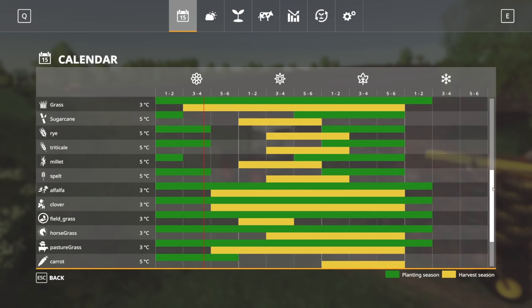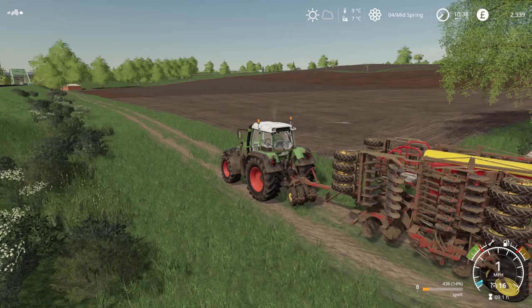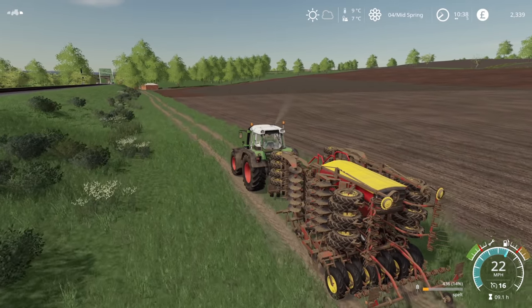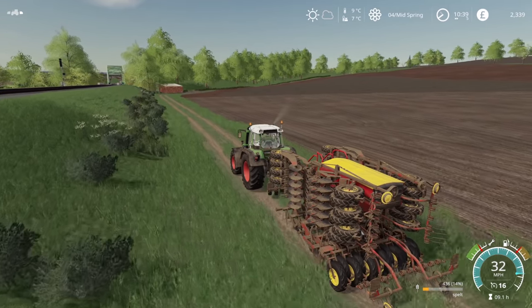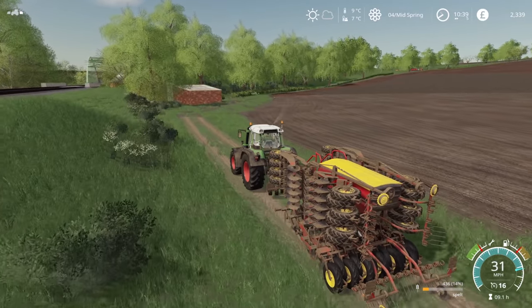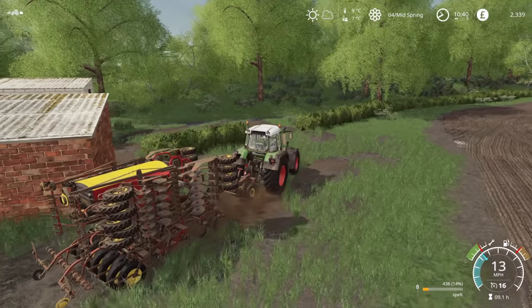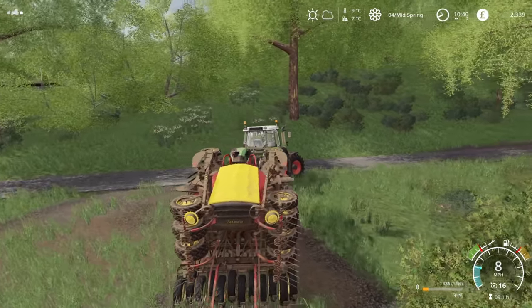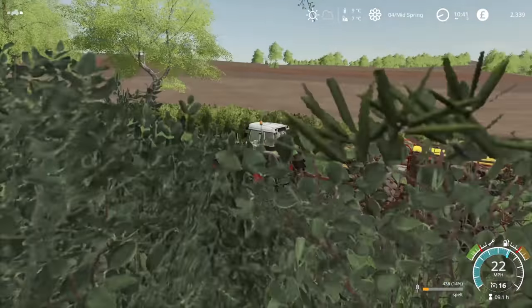I was going to check and make sure we can actually put onions and carrots in the ground at this time of year — I know we should be putting them in around now but I might be a little bit too late. Oh good, yeah — we can go until the end of spring, very nice. So we'll drop off the drill, attach the baler, get that field baled, get it all clear with the JCB and the lorry, and once it's all processed and into the shed I'll be able to get the plough going.